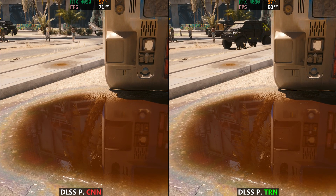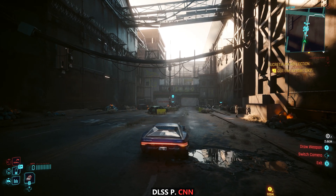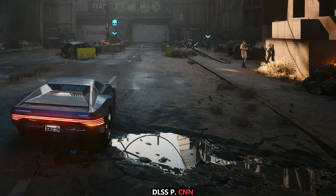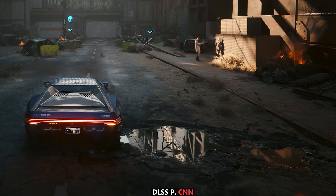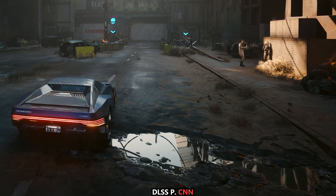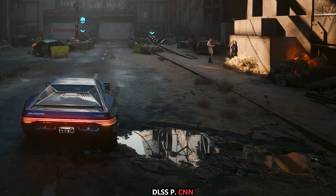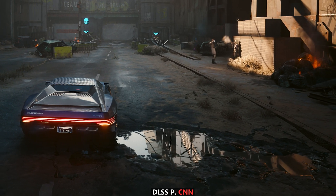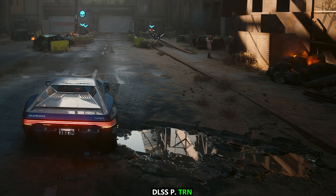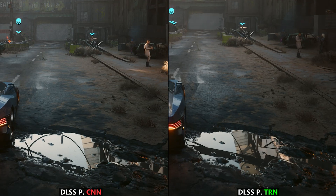Looking at beautiful path trace reflections while stationary is one thing, but when moving the camera around with DLSS Performance in the old CNN model, you can see in the puddle that there is quite a bit of instability going on with the fine lines — it looks overall a little bit noisy as we pan the camera left to right. If we take a look at the transformer model, it looks much, much better. It's a lot more stable, and that overall noise is pretty much gone as well.